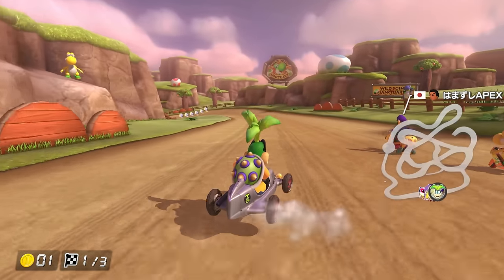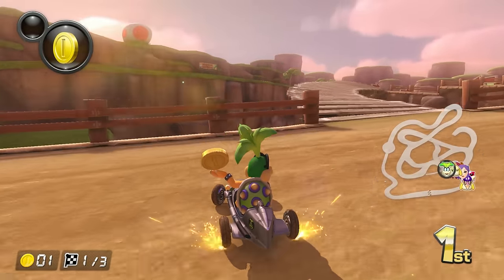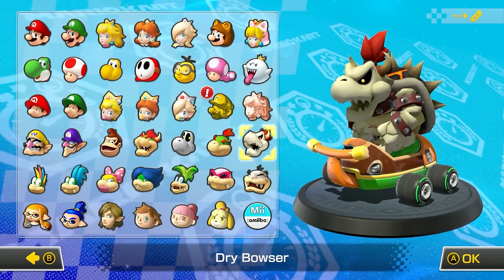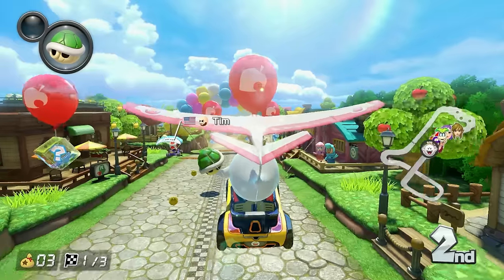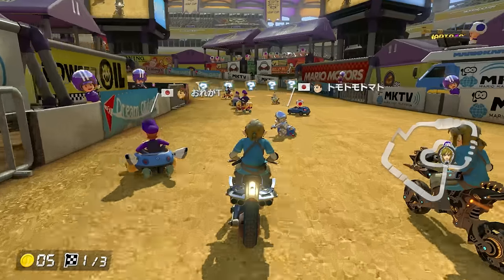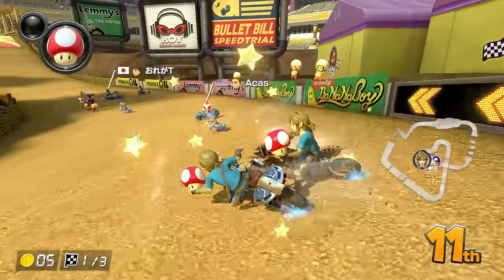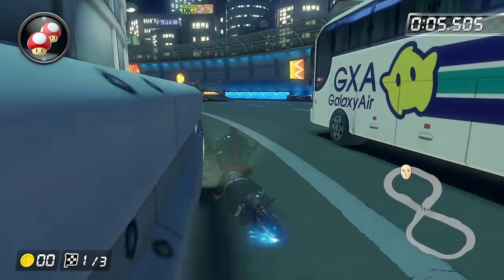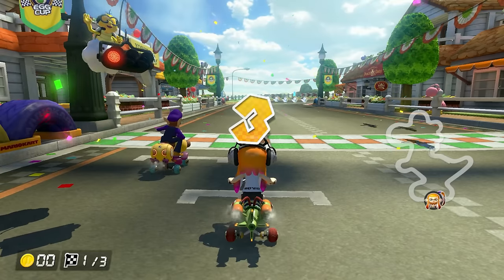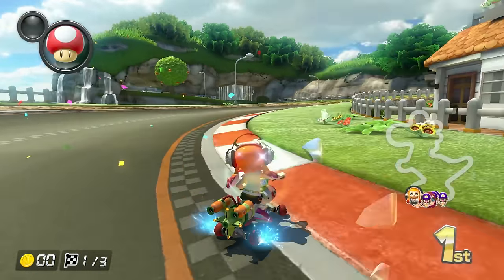Personally, I find Deluxe a lot more forgiving regarding optimal character and kart combinations. The Wii U version was all about using the heaviest characters — one of the most popular combos being Morton, Wario, or Dry Bowser with either the Streedle or Blue Falcon for good speed and handling. But the removal of firehopping levels the playing field. The only exception is inward drifting bikes, which continue to underperform since they can't pull off many strategies other karts can. As of writing this, only two world records use inward bikes in time trials.